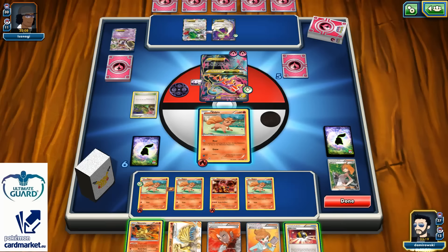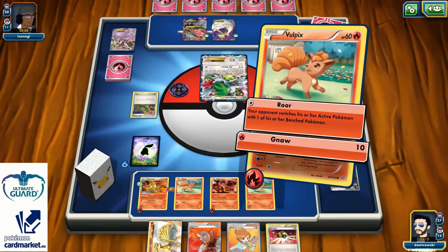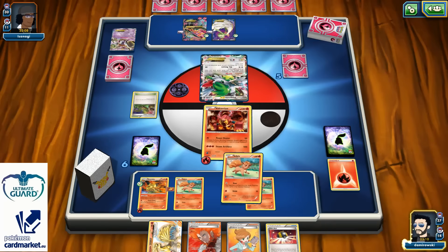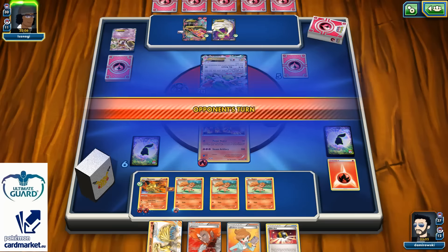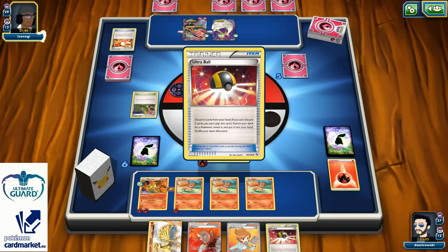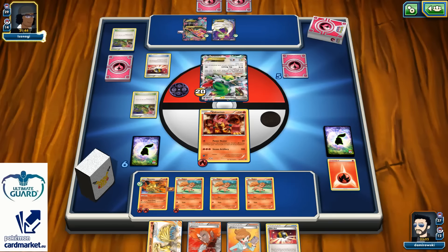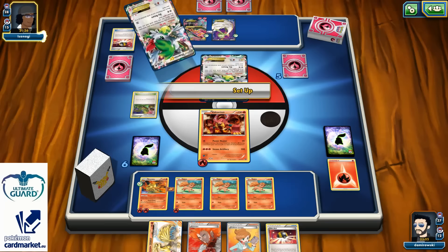Energy on Volcanion, one Ninetales to activate the Bright Look ability, Lysandre his Shaymini. Of course I have to retreat and use Power Heater — two Energies, one on my Ninetales and one on my Vulpix. Next turn I can go for 210 if he misses the opportunity to knock out my benched Ninetales. Big disadvantage is that I don't have another Ninetales in play — I couldn't afford to take another Ninetales with Ultra Ball without discarding my Juniper and Lysandre, which is simply not good.